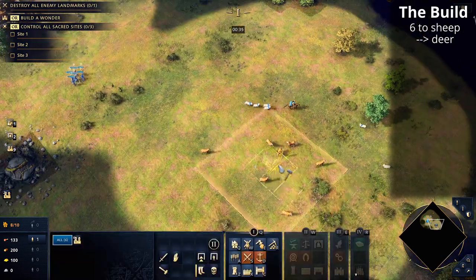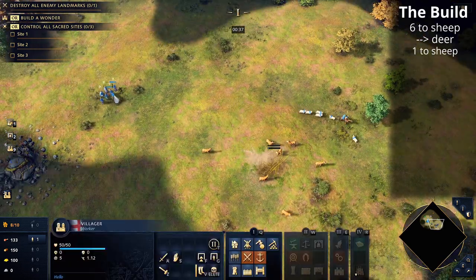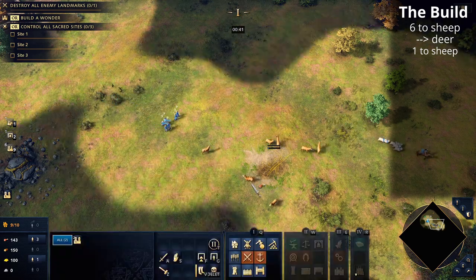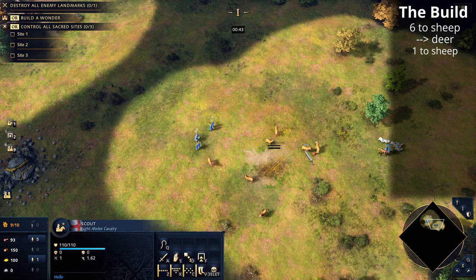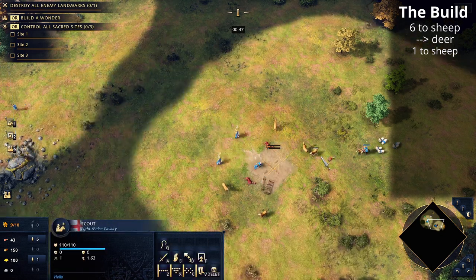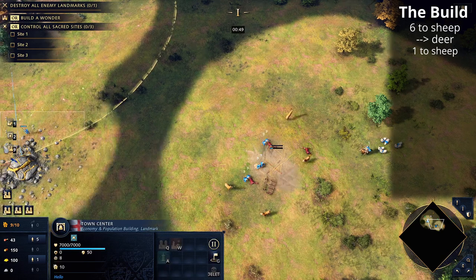The first villager from the town center will go to sheep and we're going to take the first six villagers we started with to go to deer. We're going to build the mill and then as soon as it's built we're going to be getting Survival Techniques.